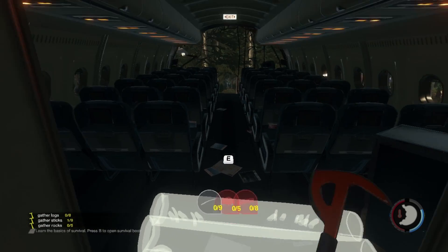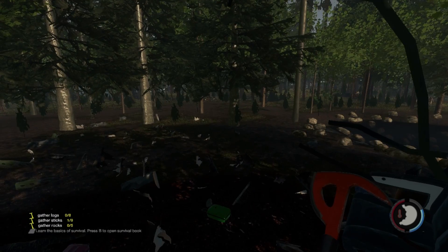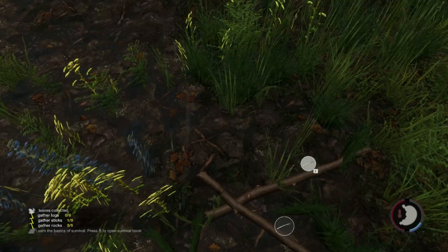Now that the guide is down, you have to go fill it up with materials in order for it to become an actual shelter. The advantage of placing the guide before you collect the resources is that a list of exactly what you'll need appears in the bottom left corner. Go outside and start picking up rocks and cutting bushes and trees.